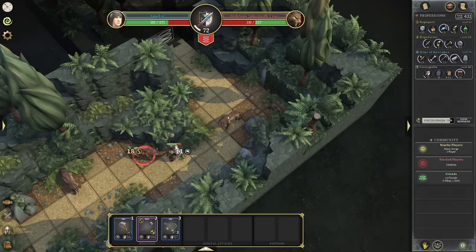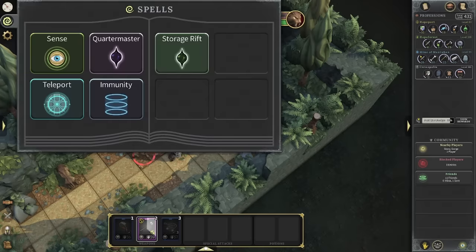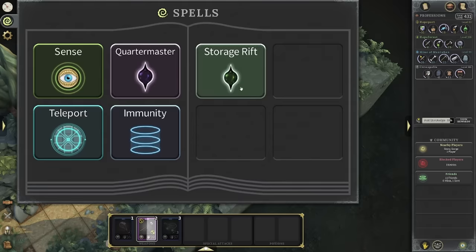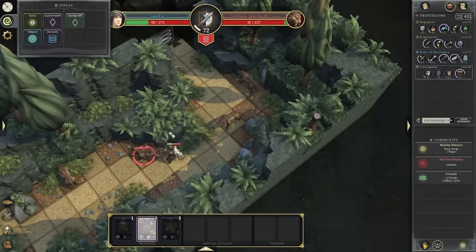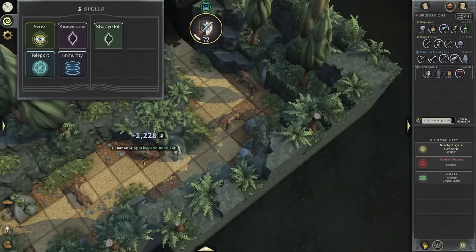Try to get enough gold to buy Lumber from the store and quickly use it at the Carpentry. Then use the knowledge points you're gaining to put into XP for the Carpenter as well. At level 32, after you unlock this quest, it's going to speed up the entire game progression so, so much. With the Storage Rift unlocked, your leveling process is going to be so much faster — it's every profession that it's going to help.